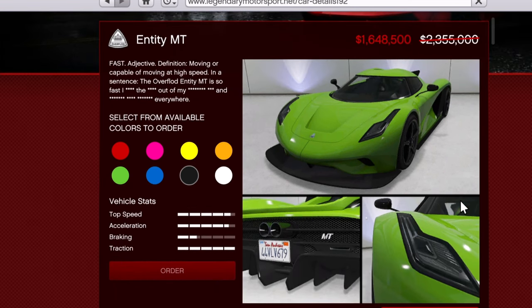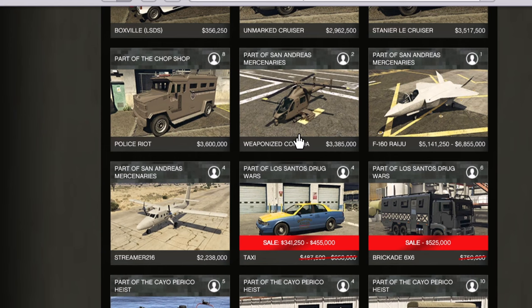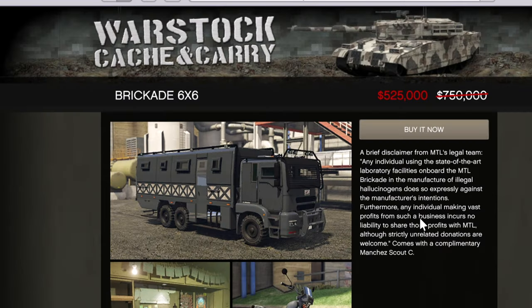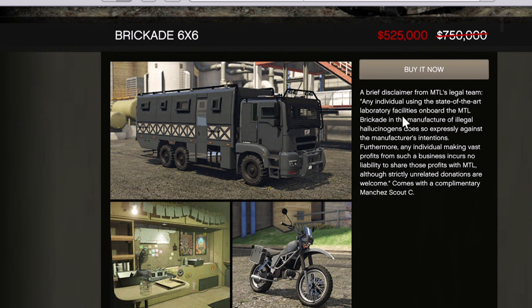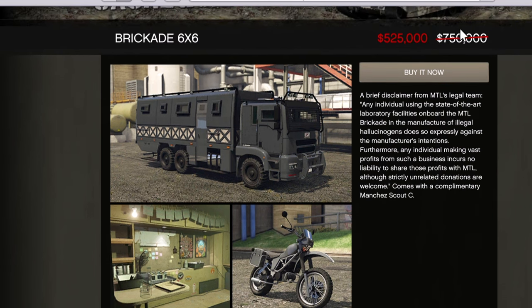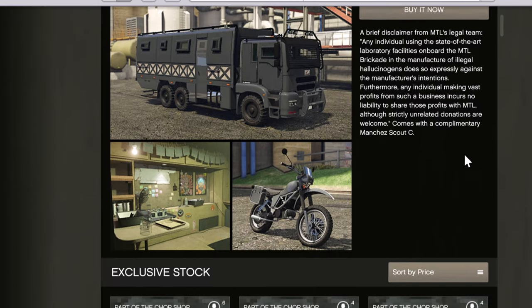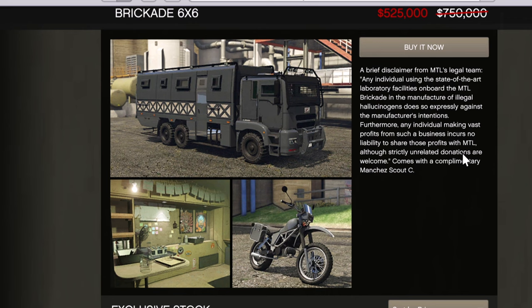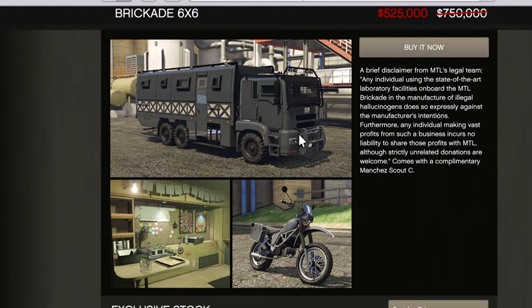Next up we have the Overflod Entity on sale for the rest of today — also not a removed vehicle. Next up for vehicles you can purchase through your phone we have the Brickade 6x6, but obviously you can just do the setup missions — the First Dose — and you will get the Brickade 6x6 for free. You will have to pay $750K to turn it into an Acid Lab, but you'll get the Brickade itself for free.